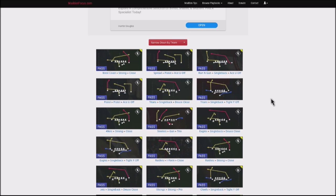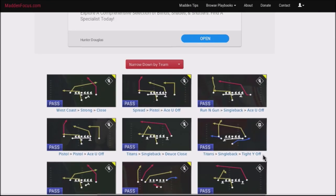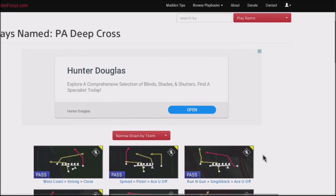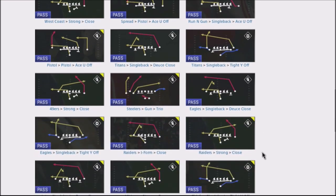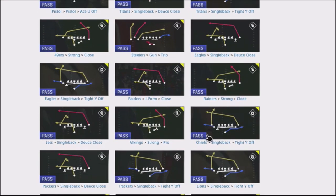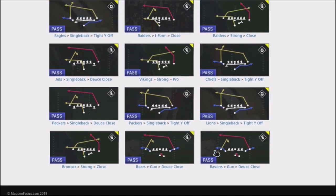The play is actually going to be this play right here under the Titans — or actually the Eagles playbook. It's the single back tight white off, and the play itself is a play action deep cross. There are other variations of this type of play, but this is the one I'm looking at. You can also find this in the Eagles playbook, the Chiefs, the Packers, and the Lions, to name a few.